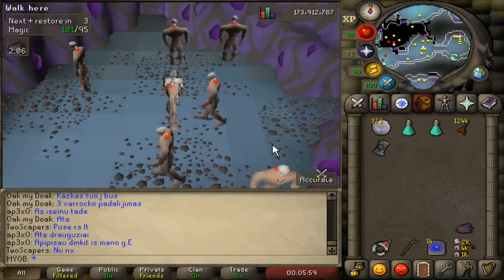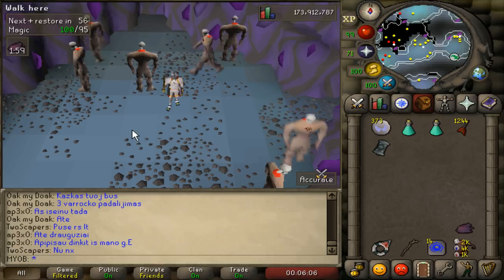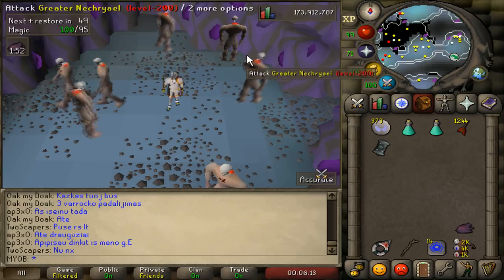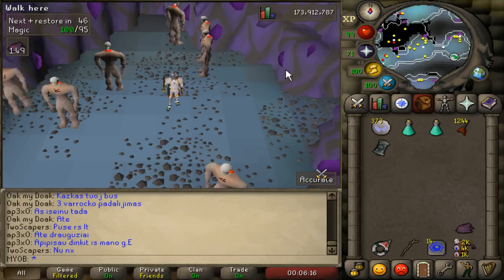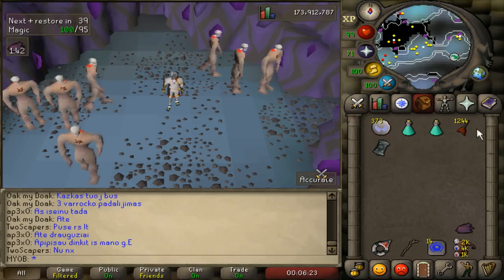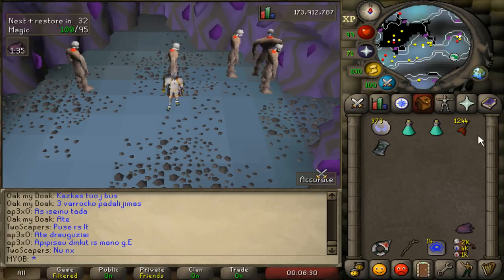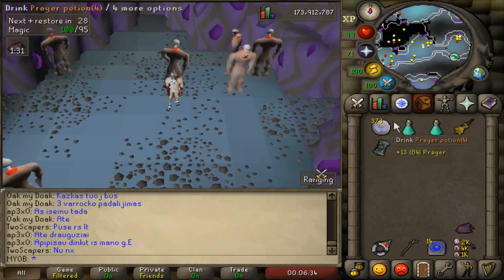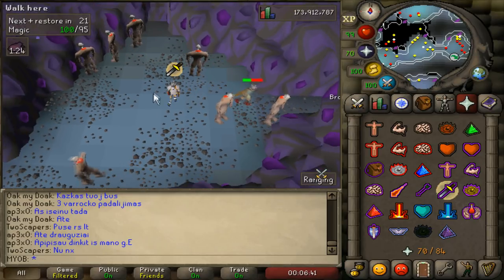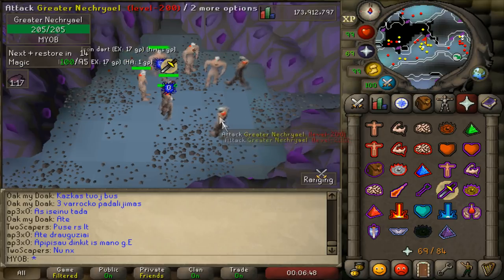I found an empty world to kill Necroyles in. There are also Necroyles in the eastern room, but I prefer the western room. What you're trying to do with this method is gather up all the Necroyles — right now they're not aggressive on you. Bring them to the north-eastern side and group them up. You can use the Dhin's Bulwark special attack, or use Iron Darts to attack each one individually. I'll use Iron Darts since most of you likely won't have the Dhin's Bulwark. Make sure your auto-retaliate is off and turn on Protect from Melee.